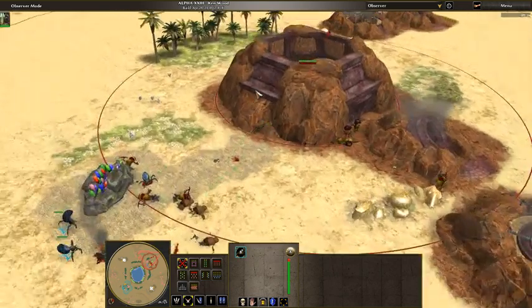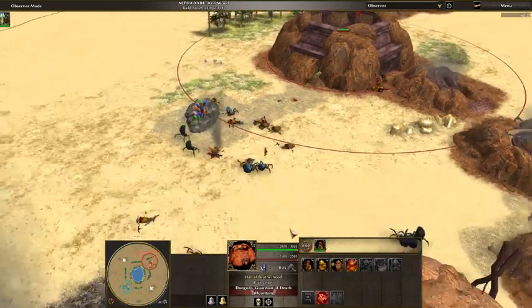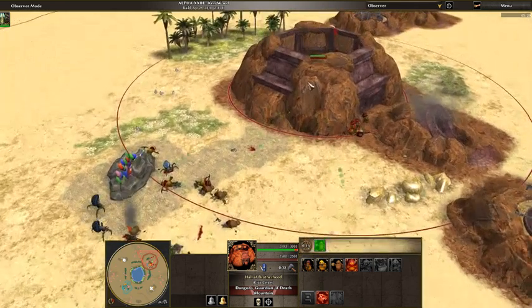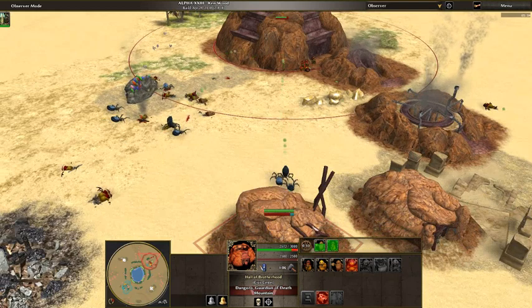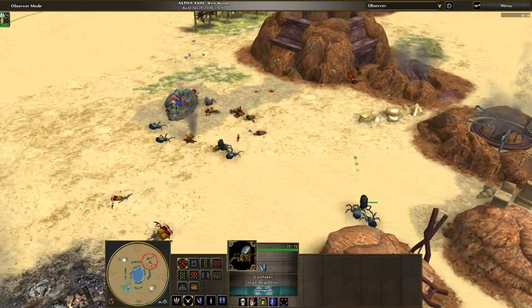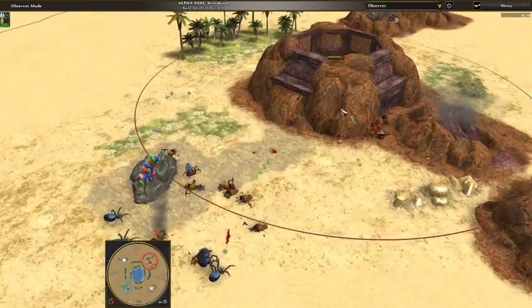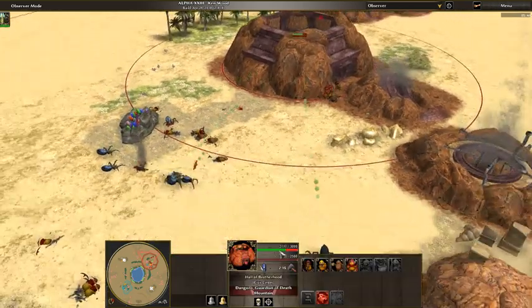As you see here, I'm attacking my opponent's Civic Center and they are outside the range of the Civic Center — it cannot do anything. The defenses of this building are very strong, but it can do nothing against this. The caretakers do magic damage, so they do a lot of damage compared to most ranged units, and they do a lot of building damage as well.